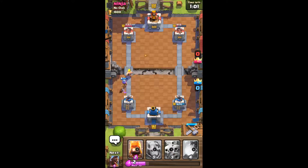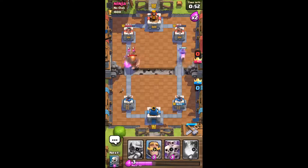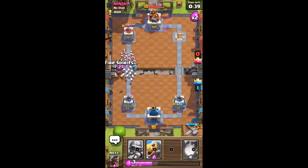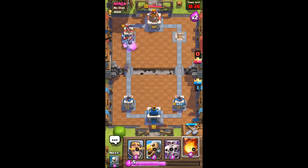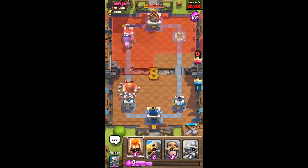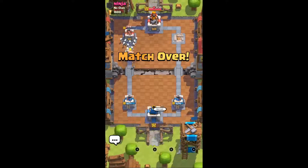Barbarian barrel can tank, so he's gonna have to deal with this side. Let's throw fire spirits back here and hog over here — I don't think he has anything that can deal with this. Prediction arrows never work, well, they do sometimes but a lot of the times they don't. Let's try to take this left tower — let's throw a musket back there to deal with the minions. I don't need to fireball. I'm just gonna preemptively arrows here. Good game, well played.